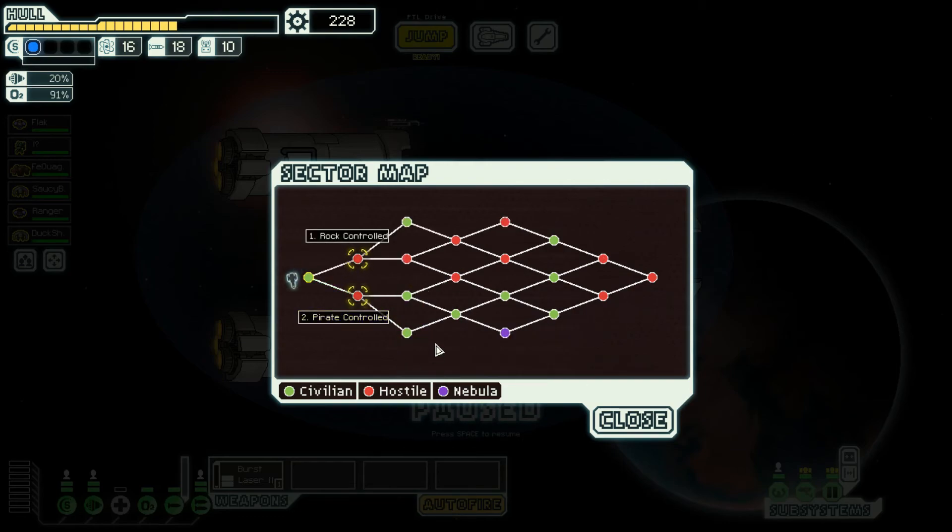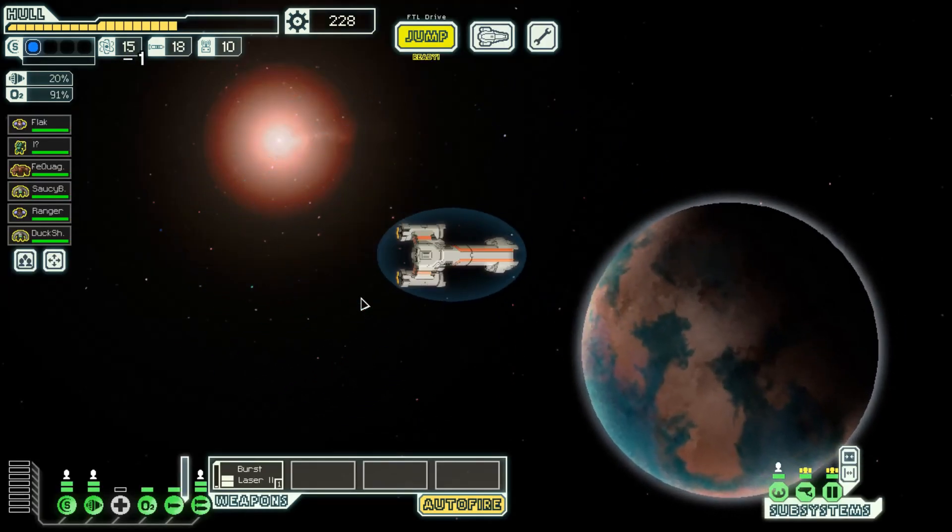What comes next? Here I have a choice of one unidentified green, one identified red, and then red, red, red, red, and then a green. But if I go south, two greens to choose from, another green, another green, another green — just seems like a safer path, considering I want to make it to sector 8 and then win.